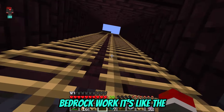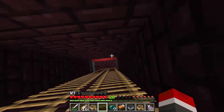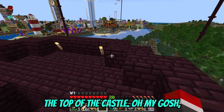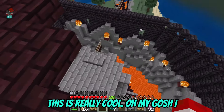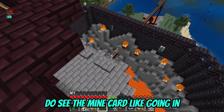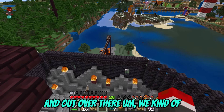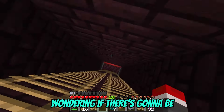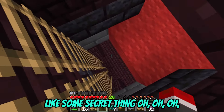I forgot that's how bedrock worked - the torches are like that. Let's go up here. We're on the top of the castle. This is really cool. I do see the minecarts going in and out over there, and there's some kind of mine system. I'm actually wondering if there's going to be like some secret thing.